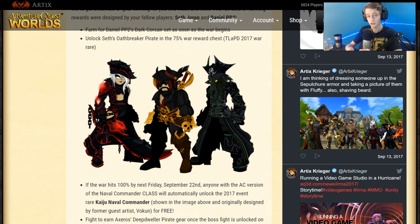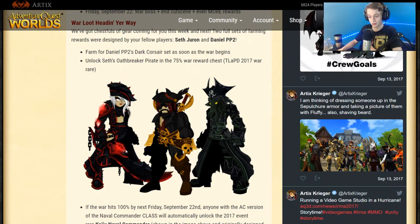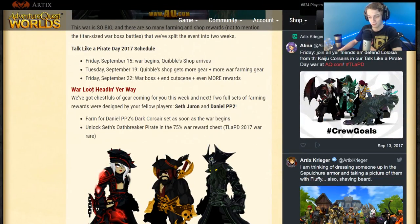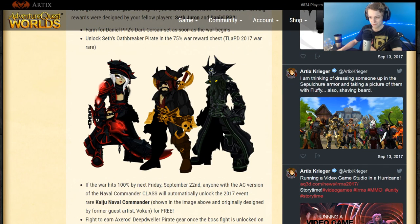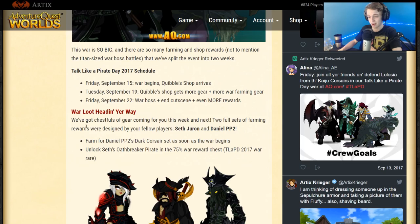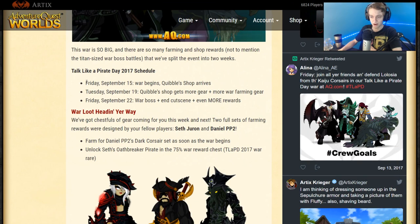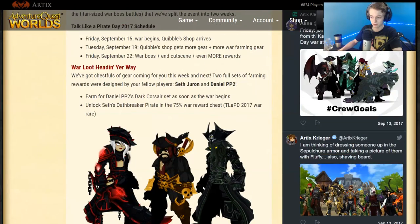On a more positive note, they're actually going to give away one of the best looking sets releasing for Talk Like a Pirate Day for free — in my opinion, the Oath Breaker Pirate will be unlocked at 75%. That looks amazing, so if you're a non-paying free player you have that to look forward to. The war has to hit 100% for the naval to be given for free, otherwise you can just buy it for 1,100 ACs. They said 100% before the 22nd of September. Now they're splitting the Talk Like a Pirate Day event into three different days starting tomorrow on the 15th, and then Tuesday the 19th they're adding more quibble gear and more farming rewards. Then on September 22nd, if we don't hit 100%, this thing won't be available for free.